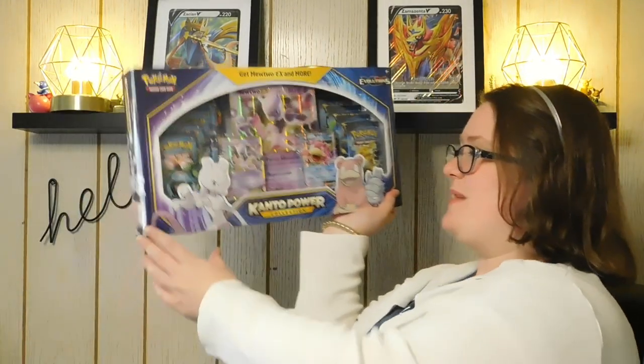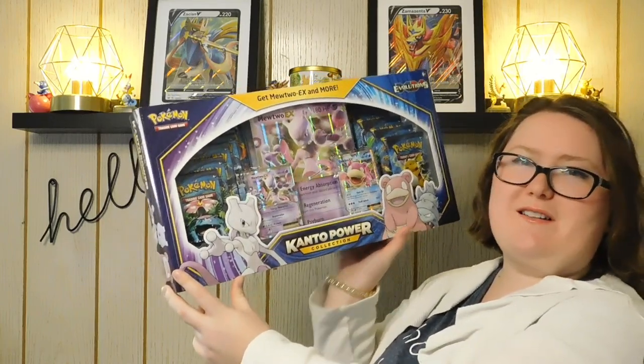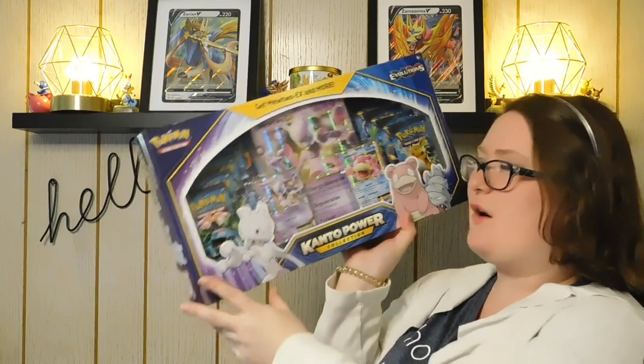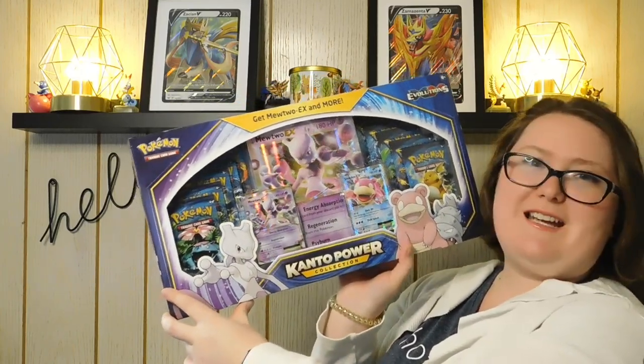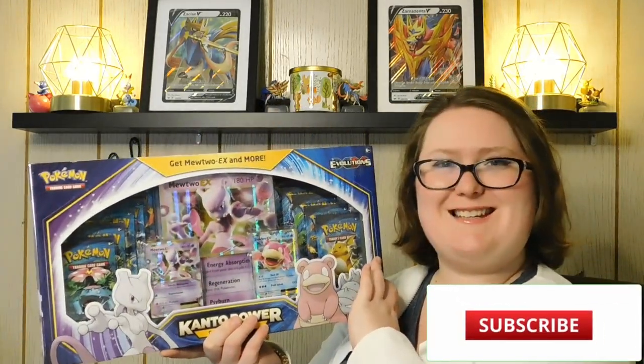And now for the box for today — I kind of wanted to do a bit of a larger box. I am going to open this Pokemon Trading Card Game Kanto Power Collection. It features Mewtwo and Slowbro, and it looks pretty darn cool. So this looks like it has a bunch of stuff in it. Let's get it open and see what we got. Up first is this Mewtwo EX Jumbo promo card, which looks really cool.